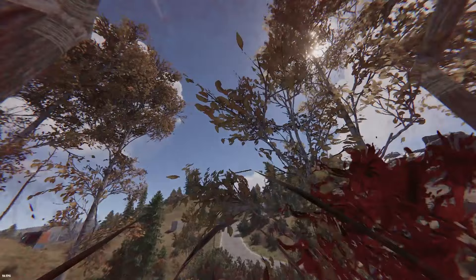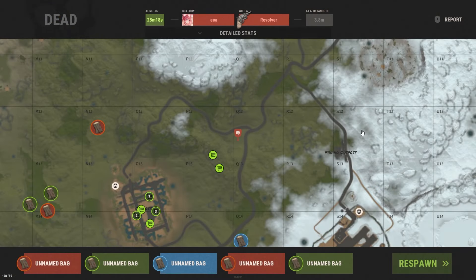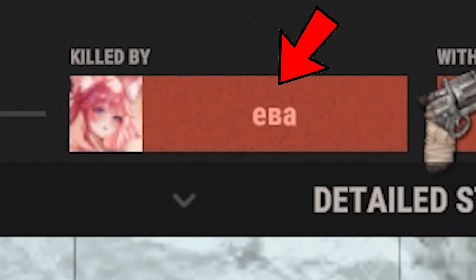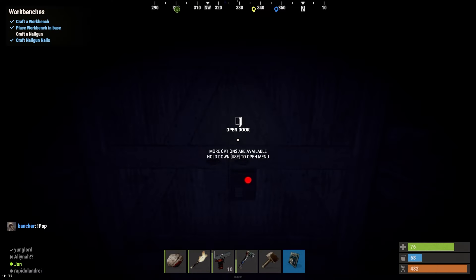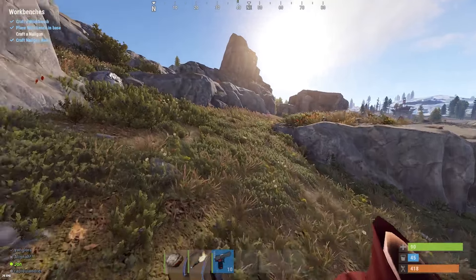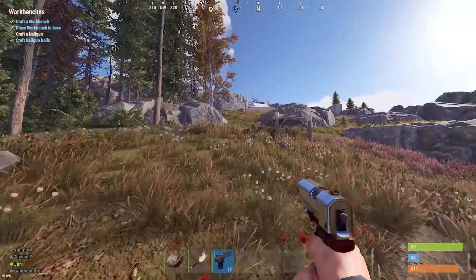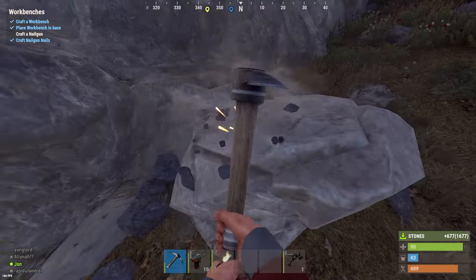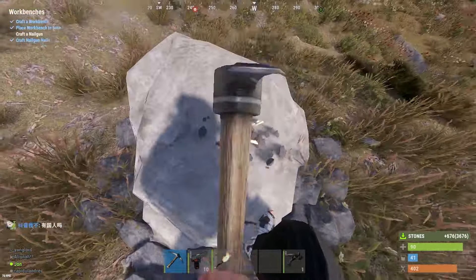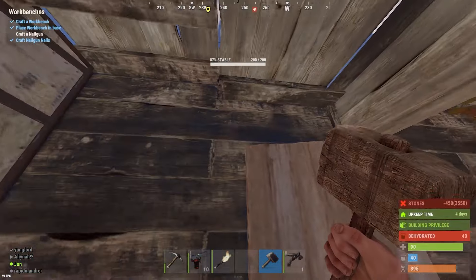We are ready to go and make this base - I've got everything farmed up. I'm thinking we set this thing up here, this would be the perfect spot. Oh no - so yeah that just happened unfortunately, but pay attention to this name because we definitely get our own back. I farmed up a bunch of wood again and finally secured the trap base location.